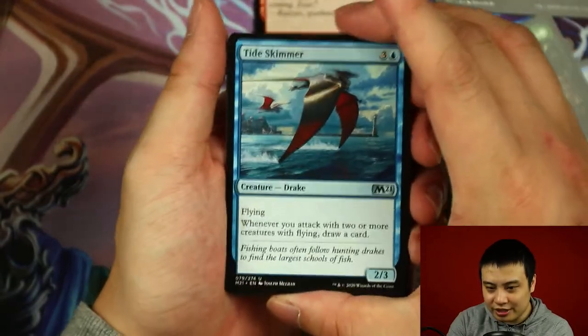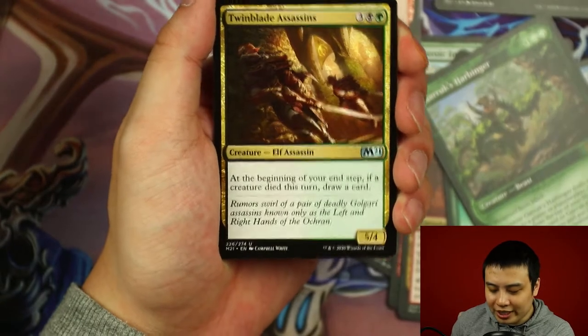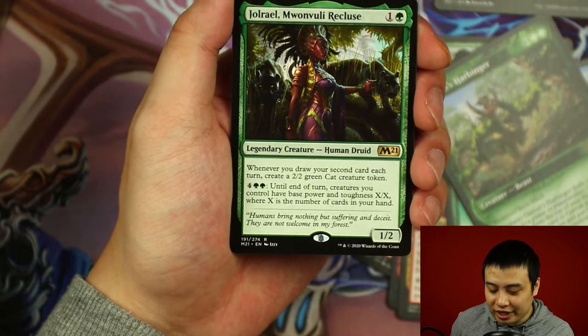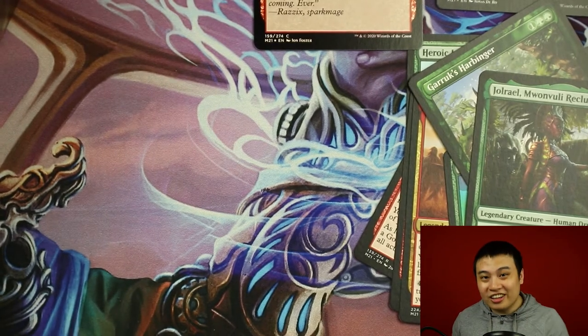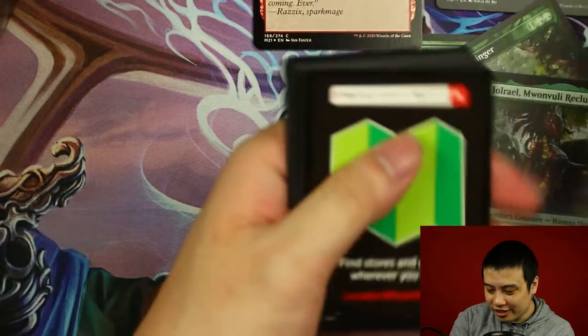Tide Skimmer, Burlfist Oak, Twin Blade Assassin. And our rare is going to be Jorael Warboss Recluse — Volwryn, I think that M is silent. Really good card for cycling decks or anything with draw power.